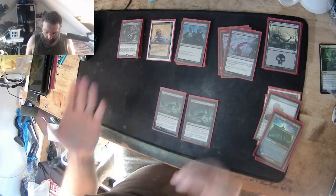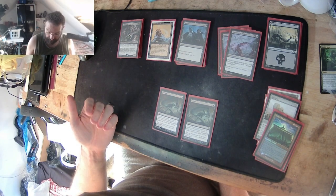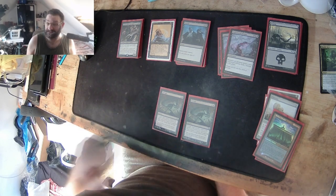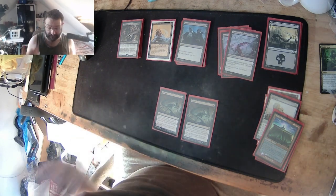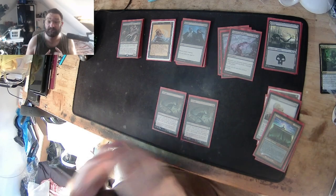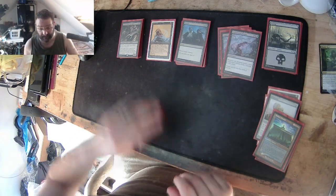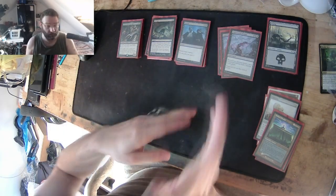Corrupt deals damage equal to the number of swamps I control to the target creature or player, and I gain life equal to the damage dealt that way. It costs six so it's very expensive — it's a late-game use. But it can save your life, so I do have life gain as well as creature removal.